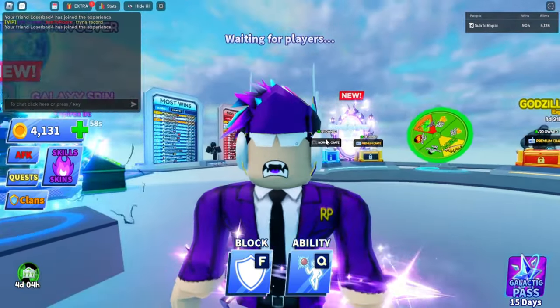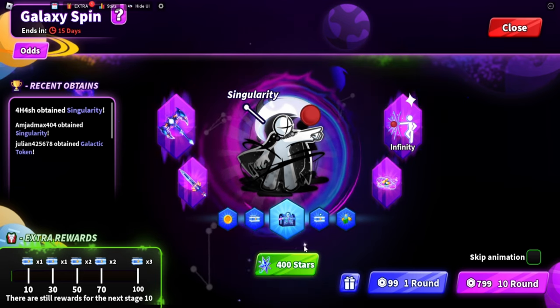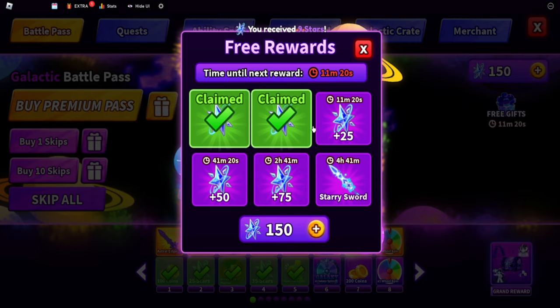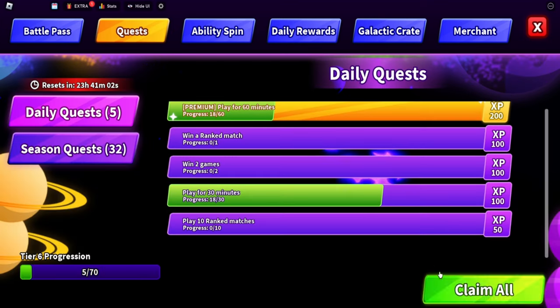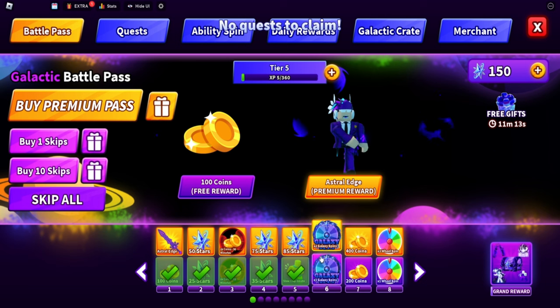The first method is actually getting the stars and then buying it. You can get one daily from that, which is not enough unless you have good luck. You can get these stars from just collecting the free gifts, playing the game, and completing these quests and claiming them, and the season quests as well — just keep getting them from the battle passes.